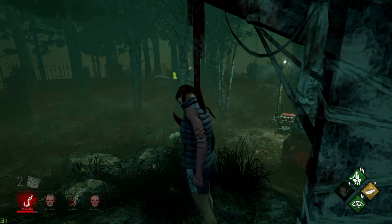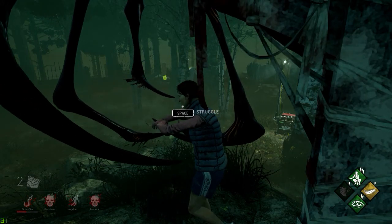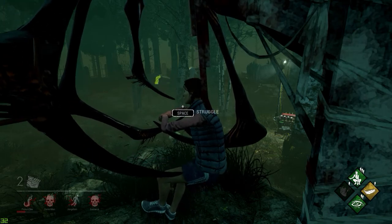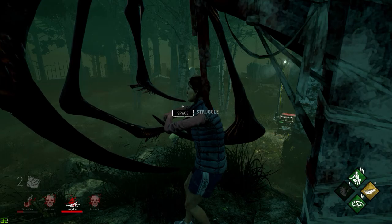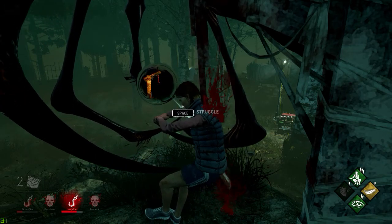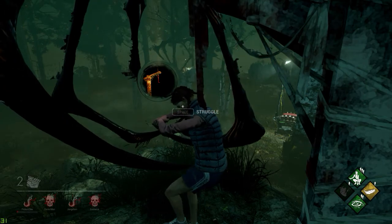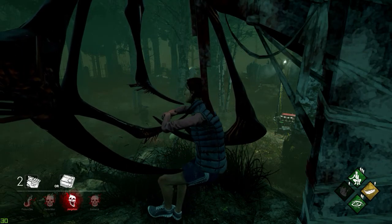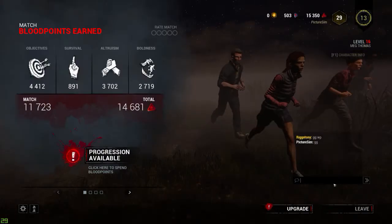We struggle for our life. I really thought David was going to die before me. David is doing amazing — wait, he's dead. He doesn't have Decisive Strike, and now he's being carried to the hook. We're both done. I want these struggle points — I want these points. We're here for leveling up, just like Pokémon. Technically David died before me, so I was the last one standing. Well played!